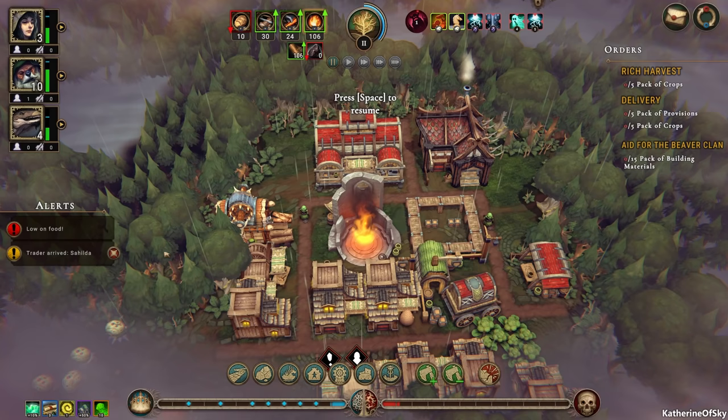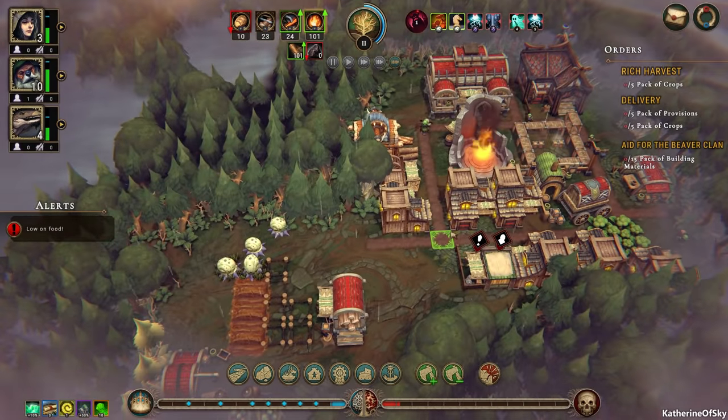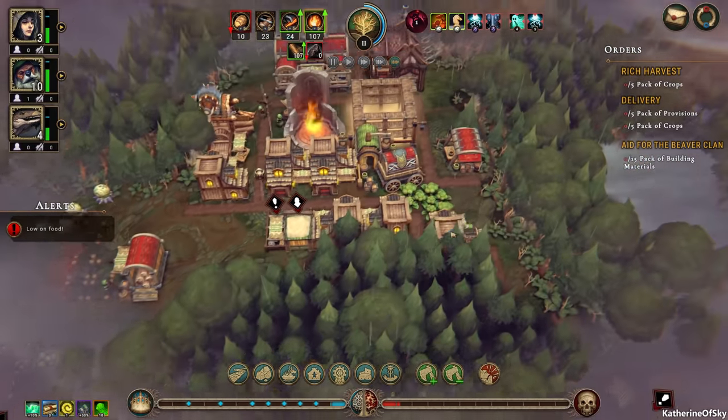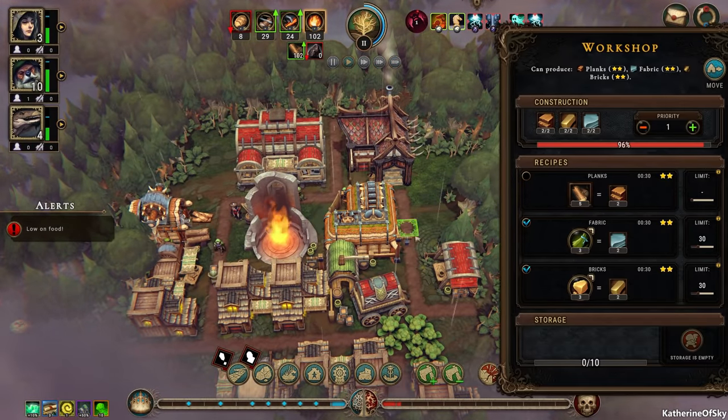So Hilda was here. I might try to trade something for that stuff. I don't know what to trade — there's not much to trade. We're a poor colony.